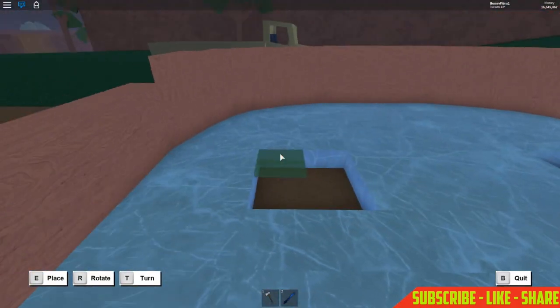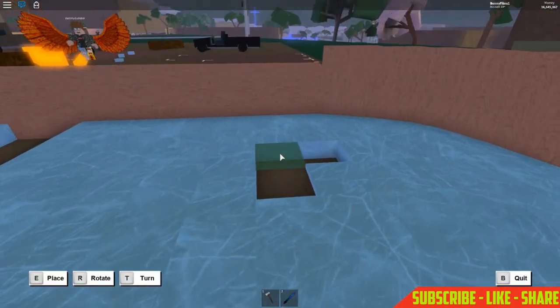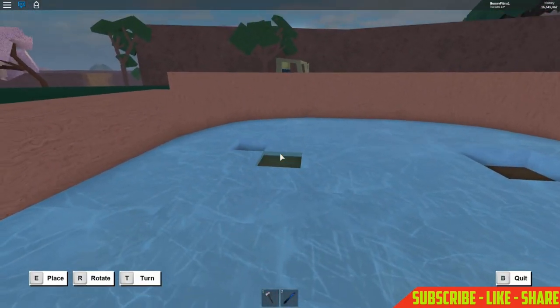Grab a small tile and place it right here — make sure it's a smooth surface. Do the same until there's just a little hole left that would fit a tile. Then place one right here like this.